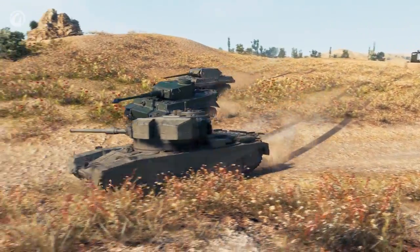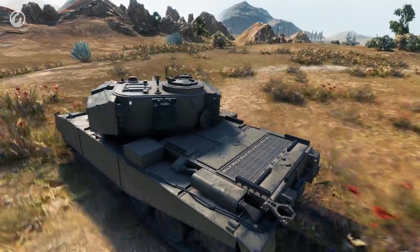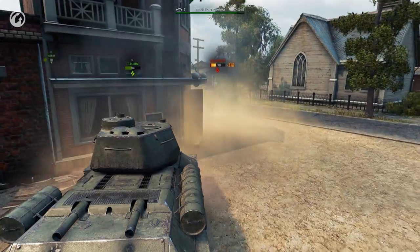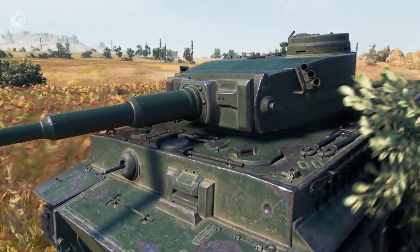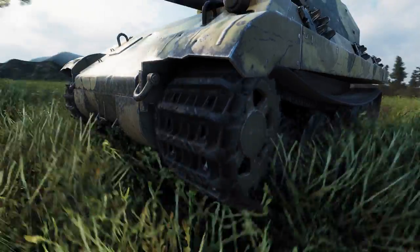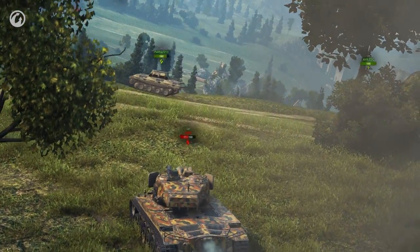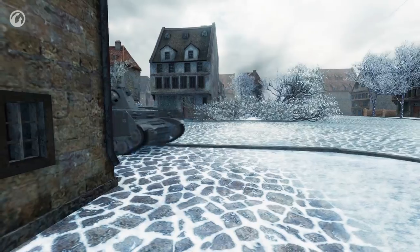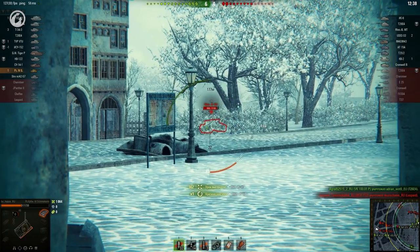Premium vehicle improvements continue in Update 9.17.1. The FV4202's speed was increased from 40 to 50 kilometers per hour. The T-34-85M received reduced dispersion and aiming time, as well as better armor penetration. The Japanese Tiger got better armor penetration for APCR shells, up to 194 millimeters, and its gun mantlet became stronger. The Panther M10 changed significantly — its accuracy, aiming and reload time, view range, and maximum speed became better, and it now has thicker skin due to spaced armor. The Schmalturm also received better accuracy and reload time. Visit the official website for more details about all changes.